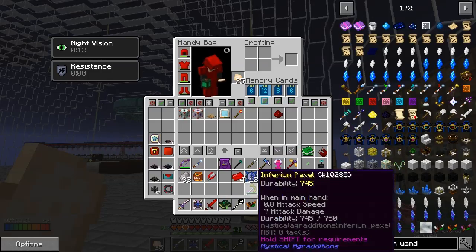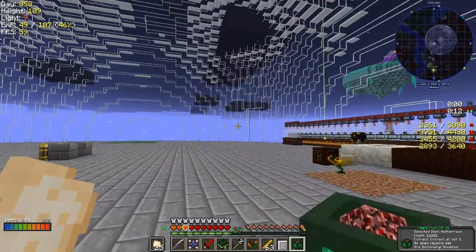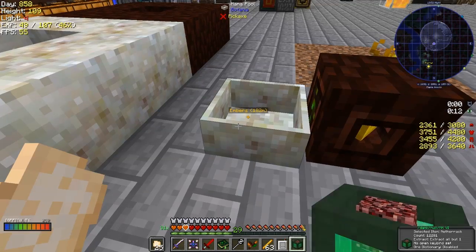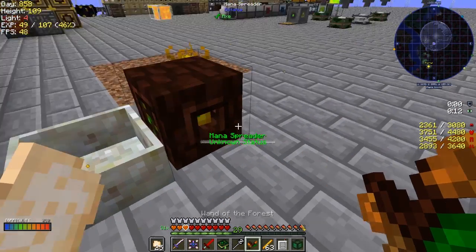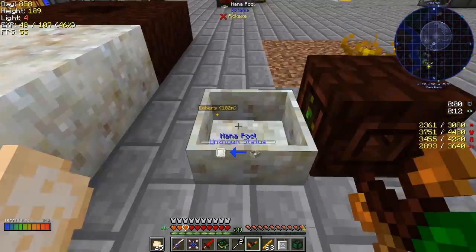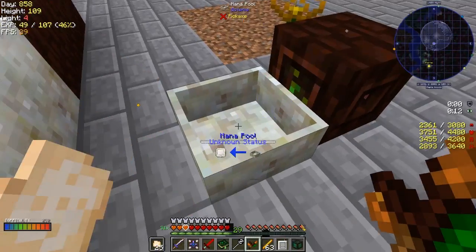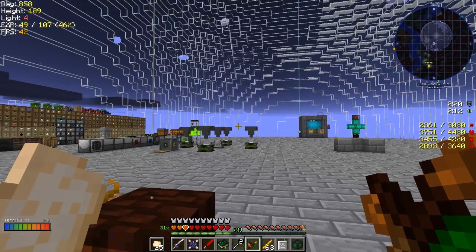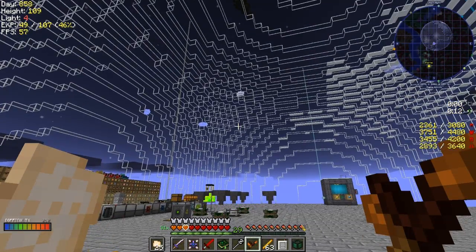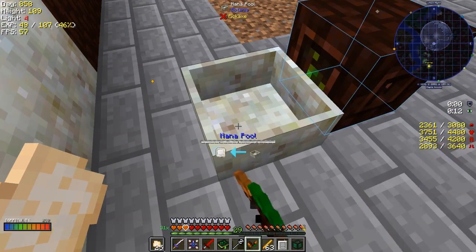I've got my Wand of the Forest already prepared, plus some more endoflames and a wooden pressure plate. We need to make sure this is bound to the mana pool. You can see it's pointing that direction - that little green spark is its furthest point at 100% efficiency. I want to get this pointing to that mana pool. The wand has two modes: shift right-click makes the green leaf disappear - that's functional mode - and the other is bind mode. Shift right-click the mana spreader, then right-click the mana pool and it should turn round.